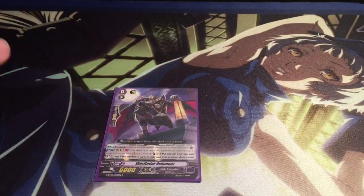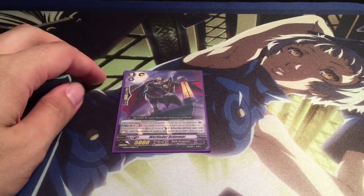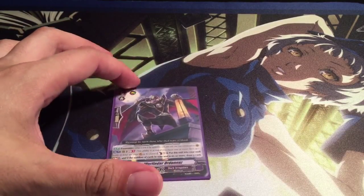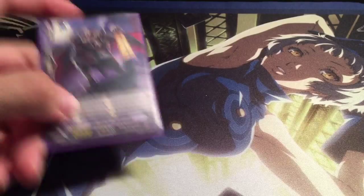For grade zeros, my starter is Wereflatter Ordonaz. Basically, counterblast one, put it in the soul, soul charge two, and if the number of cards in my soul is six or more, I draw a card. Just great draw power. And like I said, 20k columns with those grade threes. Awesome card overall.